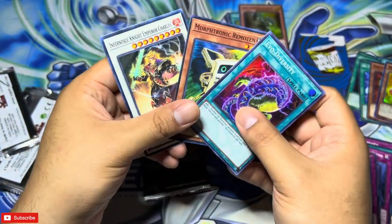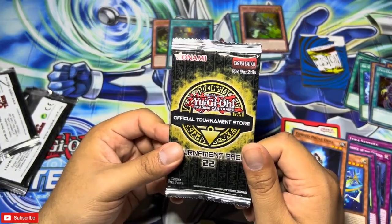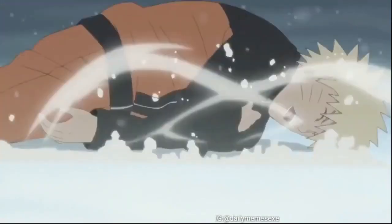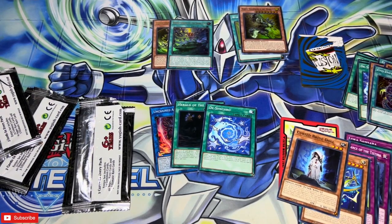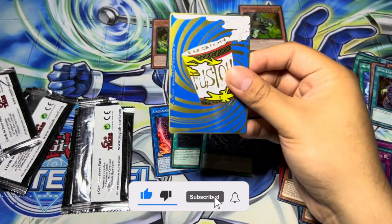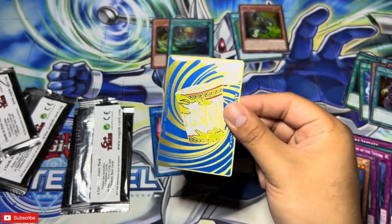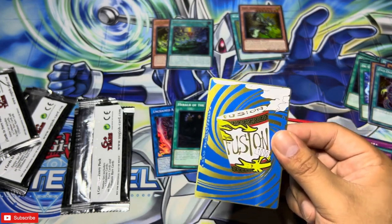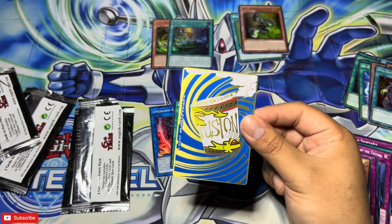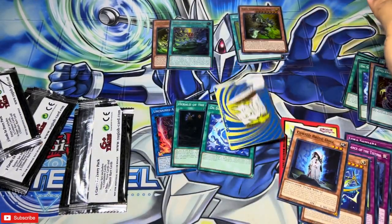Inferno is about to go crazy — don't sleep on this format. Last pack of the video, last pack OTS magic — can we please get an ulti? It is a super. Thank you guys for staying tuned all the way to the end — please make sure you're subscribed, hit that notification bell, like this video, and comment below to enter the giveaway. What are you looking forward to from Age of Overlord? For me it's SP Little Knight — hopefully I get that QCR. I'll announce the winner in about two weeks. Hope to make one of you happy with this metal field center from Stay Classy, Instant Fusion, Monster Theseus — peace!